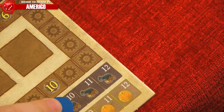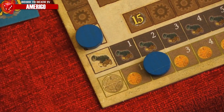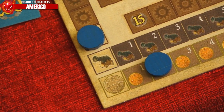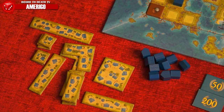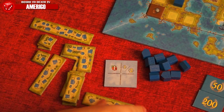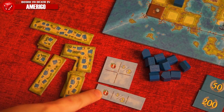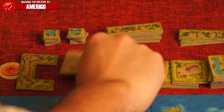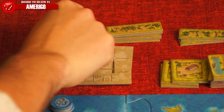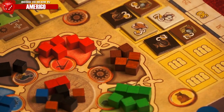The black cubes used for the load cannons action will make you move your disc on your cannon track a number of spaces equal to the APs used. All APs that would go over 12 on this track get converted into two gold. The red cubes are used for the plan action. The active player can use his APs to buy any number of his landscape tiles for one AP each. He may also take one — and only one — neutral landscape tile per phase. The price of neutral tiles will be listed on the back of the tiles in terms of APs.